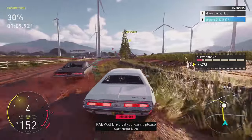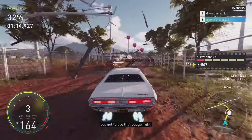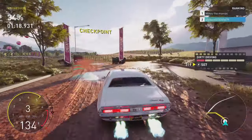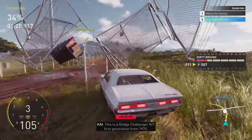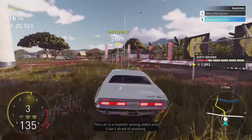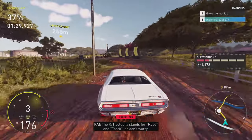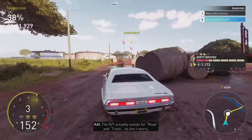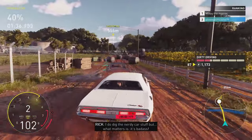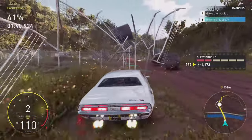Driver, if you want to please our friend Rick Scorsese here and make that scene look awesome, you gotta use that Dodge right. This is a Dodge Challenger RT, first generation from 1970. This car is a master among oldies and it ain't afraid of anything. The RT actually stands for road and track, so don't worry, it won't let you down. I do dig the nerdy car stuff, but what matters is it's badass. That's why I picked it. You mean why I picked it? Whatever.